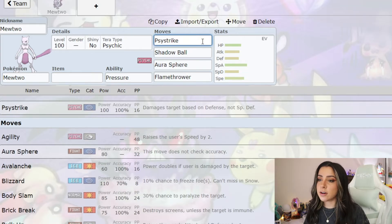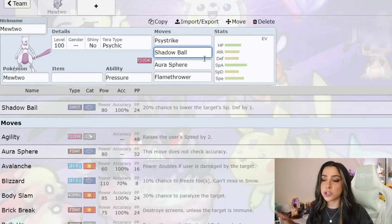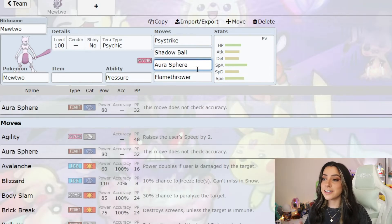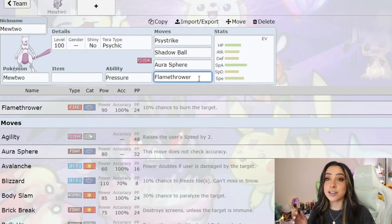As for its moveset, the moves I can definitely see them throwing on there are number one, Psystrike, since it is 100 accuracy and has a base power of 100, and will of course get that Psychic-type STAB boost since it is going to also be a Psychic Tera. I can also definitely see Shadow Ball on there because a lot of people are going to want to bring Ghost-types, so Shadow Ball will counter those for super effective damage. I can also see Aura Sphere on there, mostly because Dark-types won't be hit by Psychic-type attacks, so a Fighting-type move covers that. And if they wanted to be really evil, Flamethrower in case you wanted to bring a Bug-type.